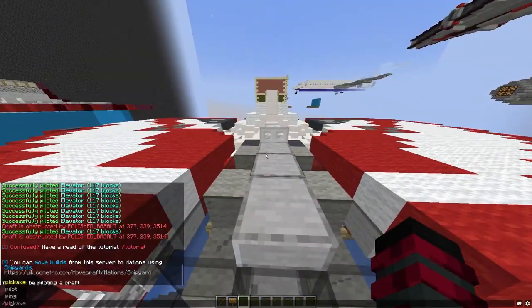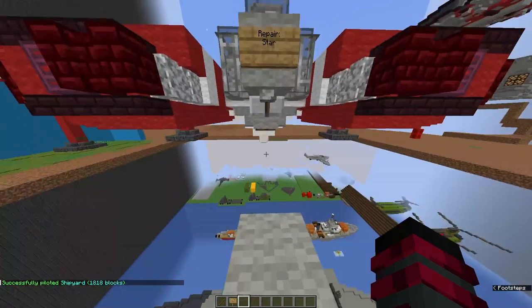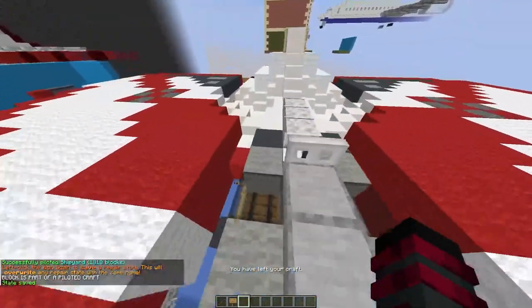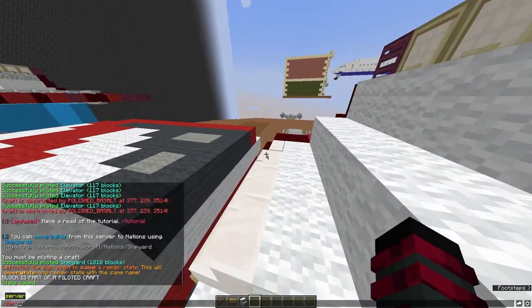Now I'm going to teach you about repairing. First, you have to make a sign that says 'Pilot Shipyard.' Then make another sign that just says 'repair' and whatever else you need. Punch it twice and it will say 'state saved' — that saves the whole configuration. Any blocks you add after that will not be part of the save; you have to release it to update.